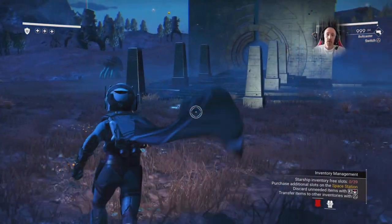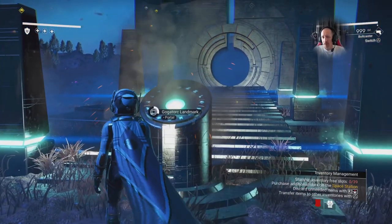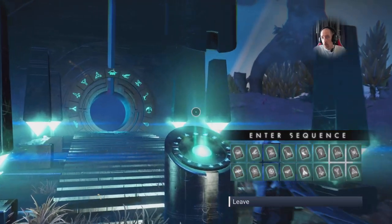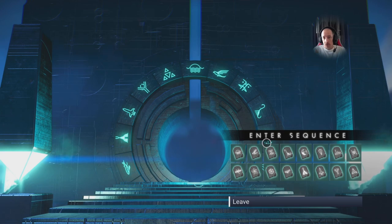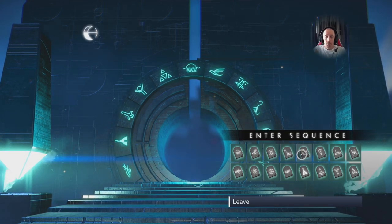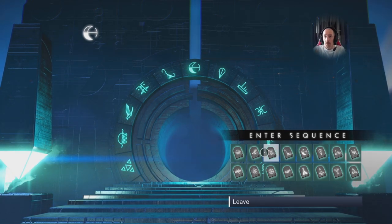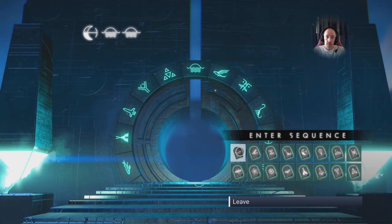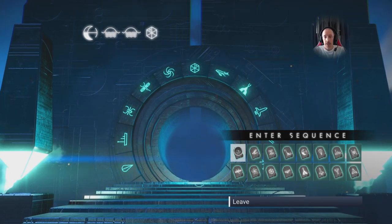Hello everybody, PJ here with another No Man's Sky video. This is a very short one but I think it's a pretty worthy one. We've actually found Grogu, Baby Yoda, and Mandalorian in-game. Somebody's gone to a lot of trouble to recreate them, put them in a camp and it looks absolutely fantastic. I've put this little video together in honor of the person that's done this camp and to show it off to the community, because this type of thing gets overlooked a lot and I think it's a really nice thing to go and visit.